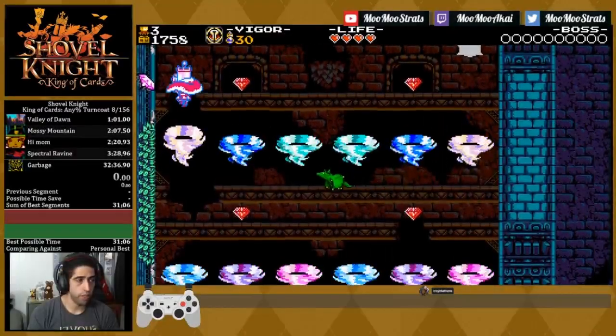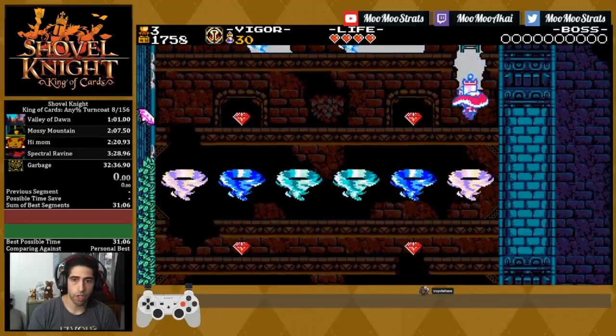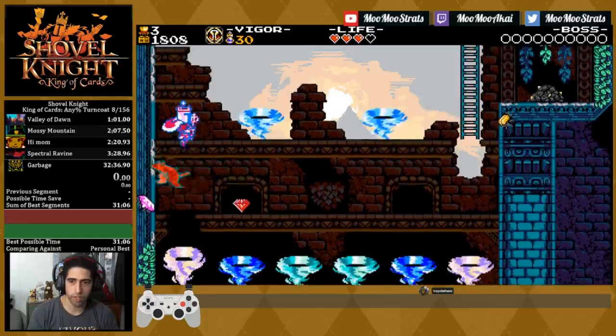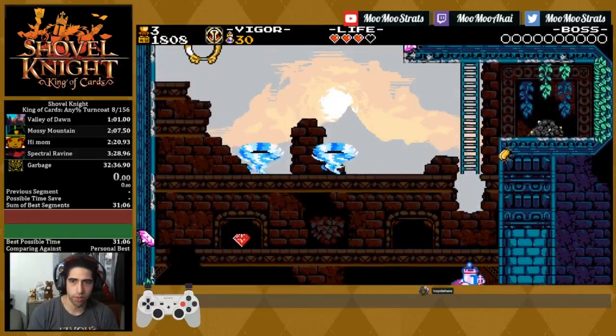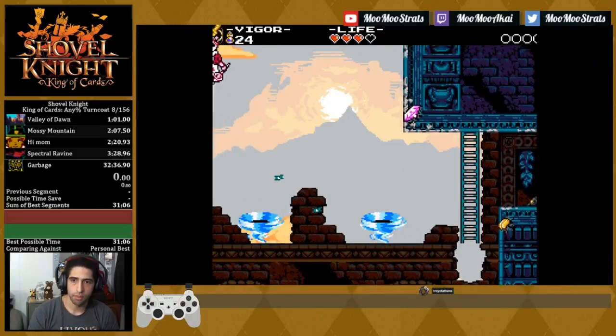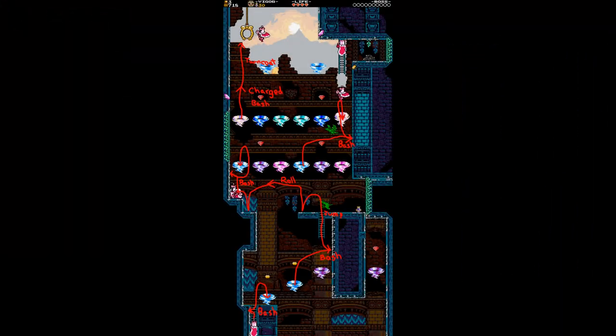All you have to do is a charged battery up bash off the left one with a well-timed turncoat use. Like I said before, there are three pictures, because this one is going to be the chart that shows you where you need to be doing your charge bash into turncoat.